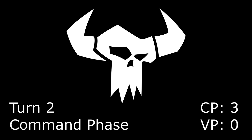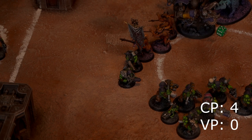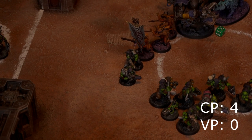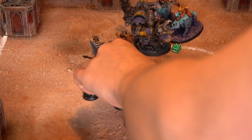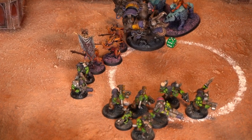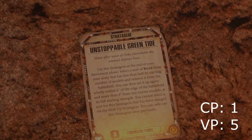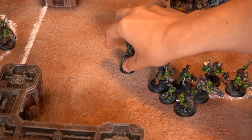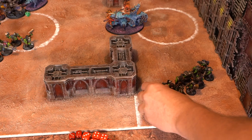Orks turn 2, and I go from 3 to 4 command points in the command phase. I also get to score one of the primaries, because I hold the objective in my deployment zone with my Pain Boy — five primary objective points this turn. Going onto the movement phase, I advance my Warboss and my Boyz up as far as they can, rolling pretty well to get as close as possible to that Bloodthrone, still hoping to score the Cut Off the Head secondary objective. And now I'm going to spend 3 command points with the stratagem Unstoppable Green Tide, which basically lets me remove a squad of Boyz who's less than half strength and redeploy them somewhere on the board, 6 inches from a table edge but no closer than 9 inches to any enemy model. And the Boyz are back!